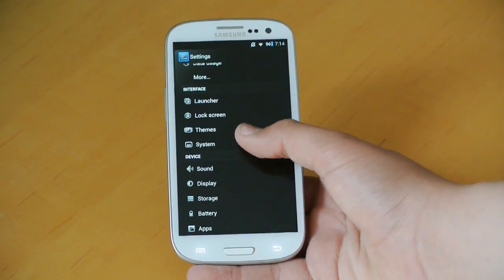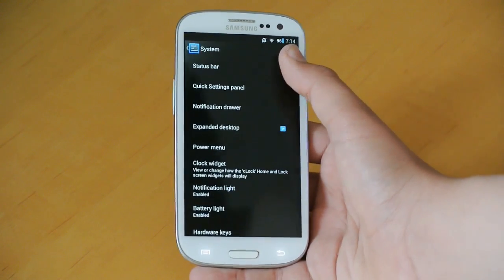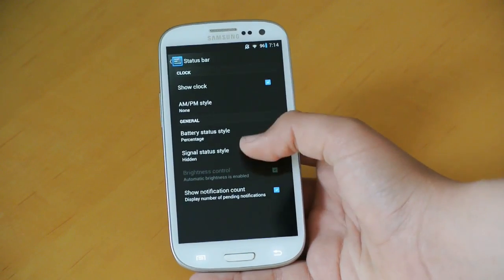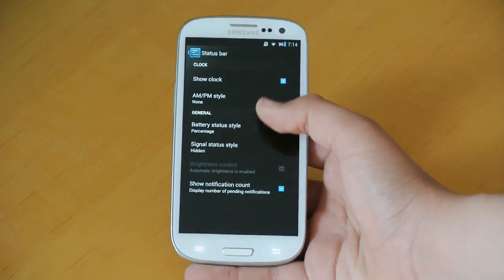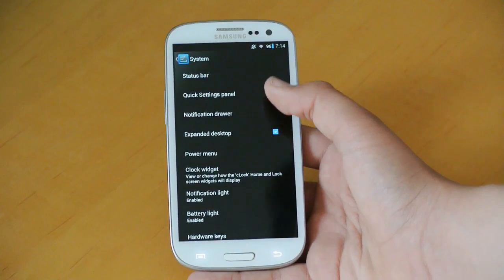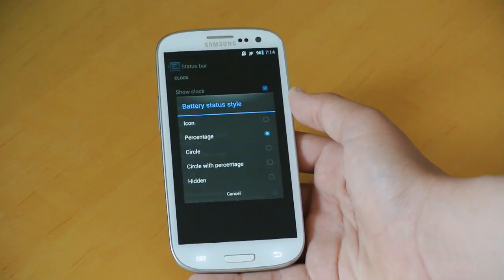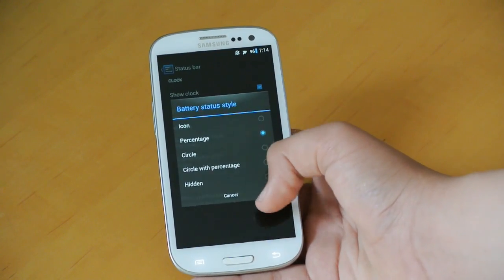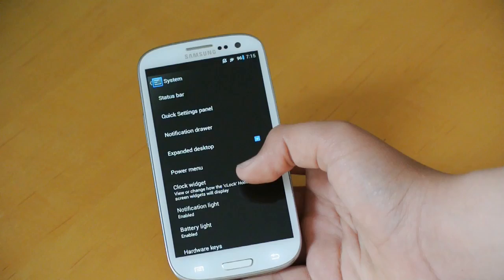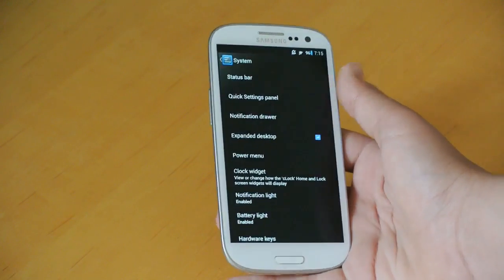If we go into System, this is where most of the customization will be. Here we get Status Bar — we can go up here and change the clock, set where you want it to be, if you want AM/PM, and what color you want it. Back in the Status Bar, we can also change the battery status: Battery Percentage between Circle with Percentage, Hidden, Icon, and just Percentage. Here we can also enable Expand Desktop, which when you're watching a movie or something, lets you disable the Notification Bar.